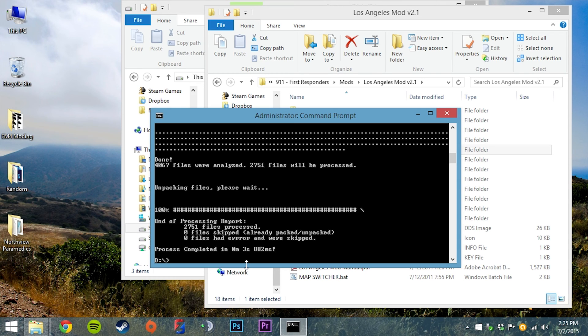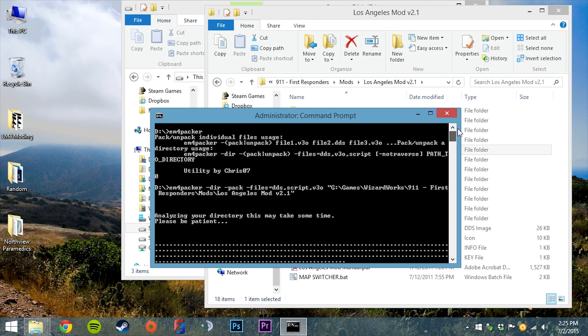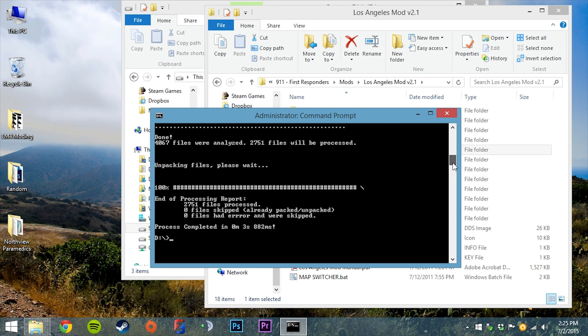That's pretty much the utility. I know it is command line and command line is a bit rough, but it's actually not that difficult to use and it's a pretty awesome tool. This really made something that takes forever only take a matter of seconds. Thank you guys — remember to like, comment, and subscribe. If you have any suggestions for this utility or know of any other file types that can be packed without breaking the game, please let me know and I will add it in. Stay tuned for more EM4 tutorials.